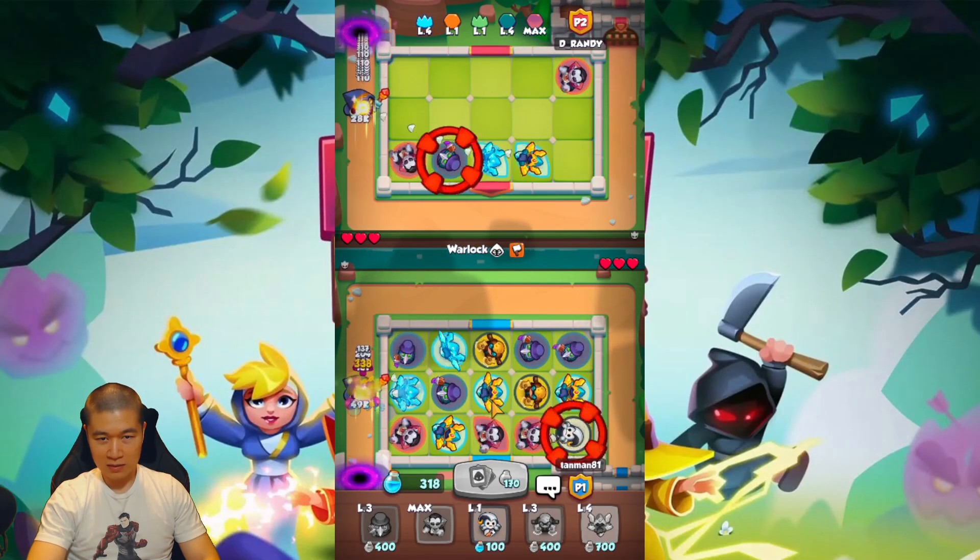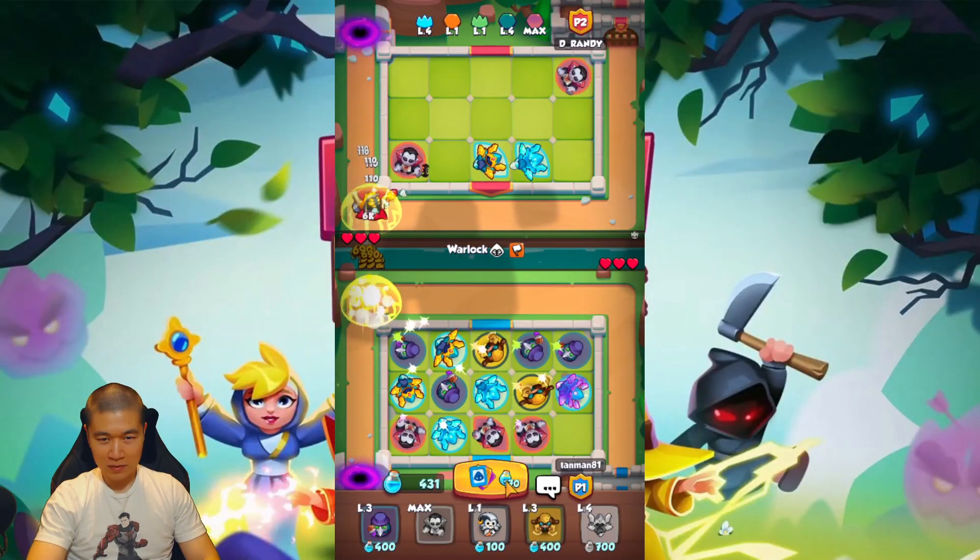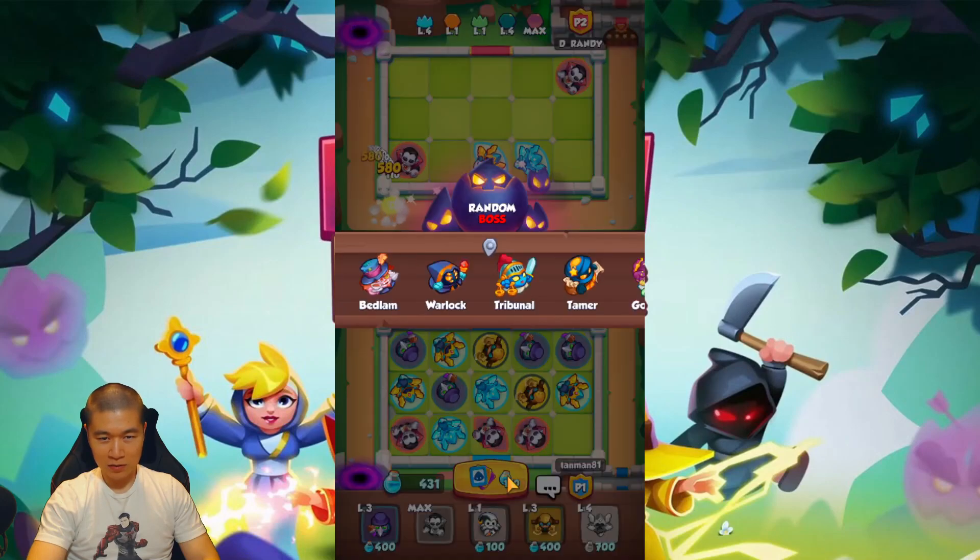Against the Warlock, if you're fast enough you can actually save a card before it gets blasted. Let's see what he targets — oh, we don't really care about the Mime. We could have saved it and put it on top of a Plague Doctor, but we're okay.